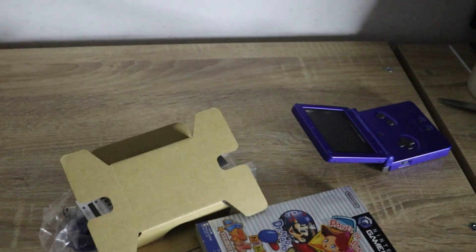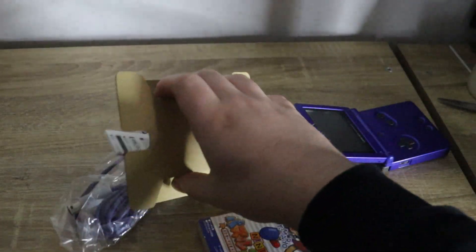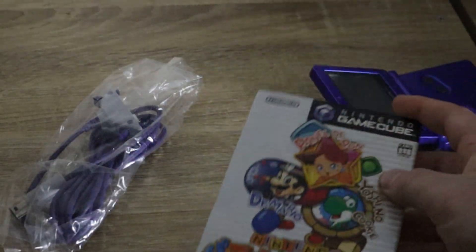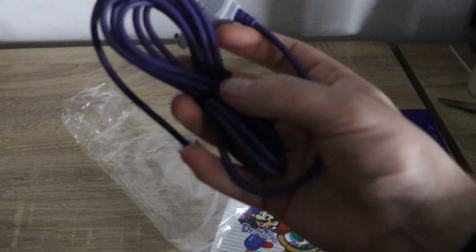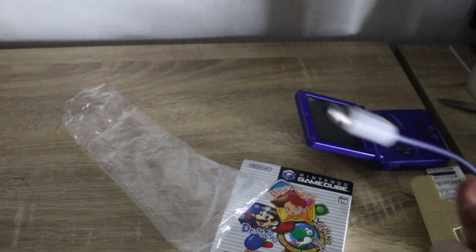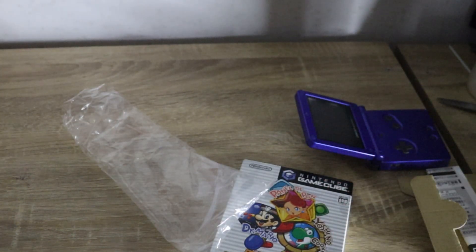The box comes with all this. This is just the packaging stuff. We get the game for the GameCube. GameCube games in Japan look kind of funky like this. And then we have the Link Cable. I kind of don't want to open it just because it's brand new, but you don't have to open it to use it. I'm going to go figure out what it does.